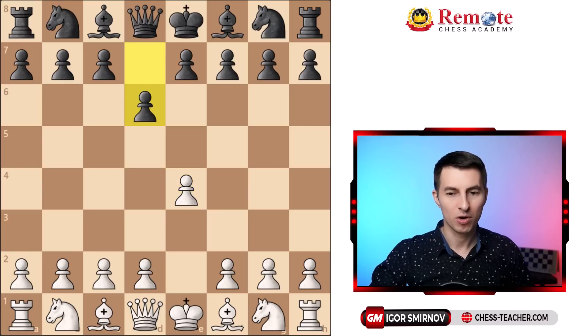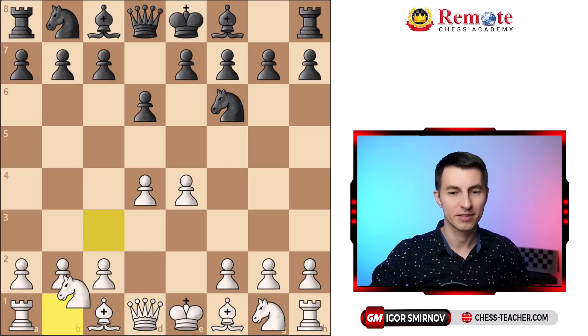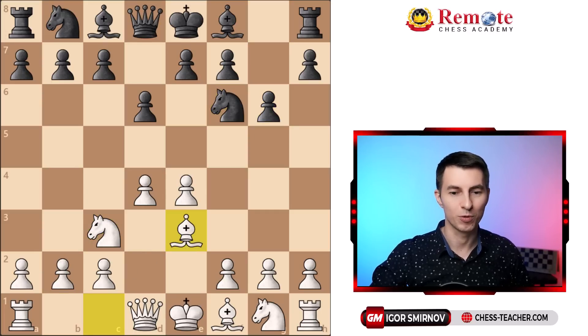Eric opens up with pawn e4, pawn d6, d4, knight f6 — the Pirc defense — knight c3, pawn g6, bishop e3.